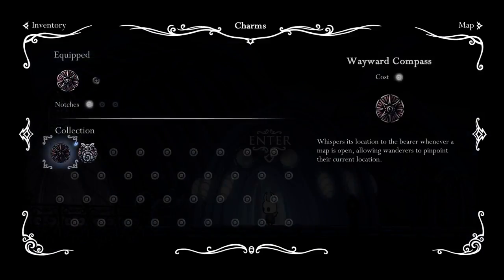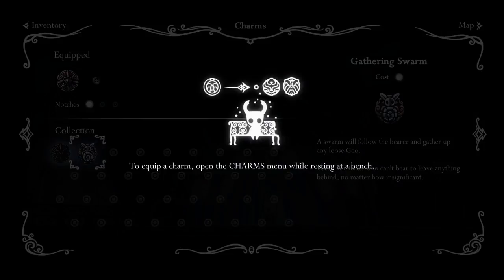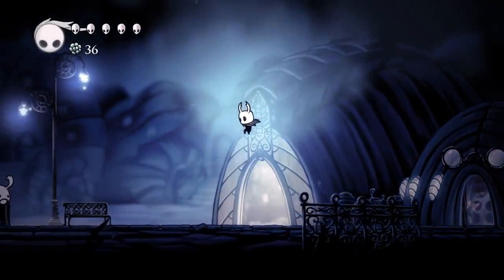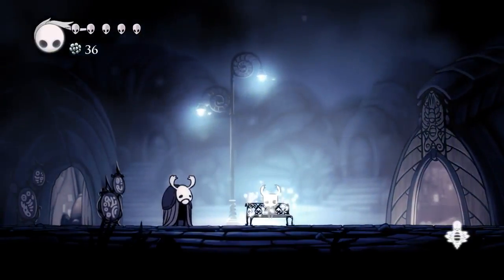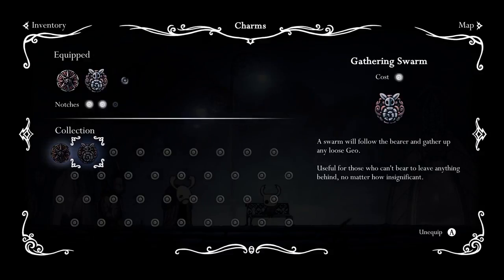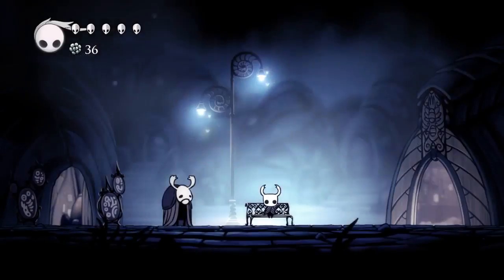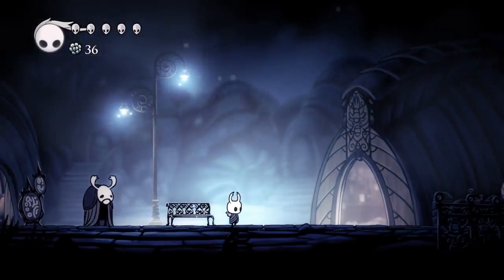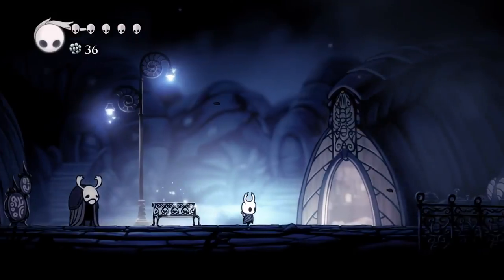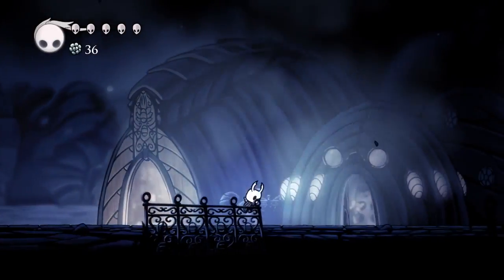I should equip that — here we go. I'm assuming I have two notches... yeah, okay. So it looks like we have three total. Swarm will follow the barrier, so that way we won't have to worry about picking up coins on our own. Now we can go back down and head to what I think is the first boss area.